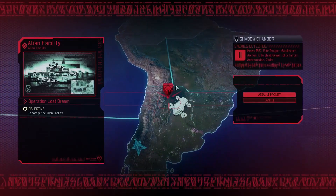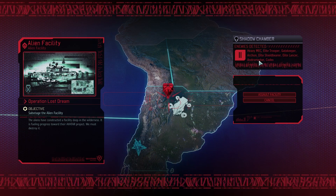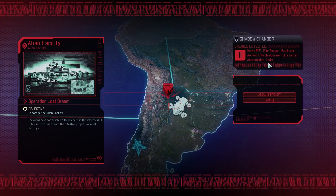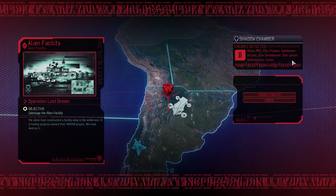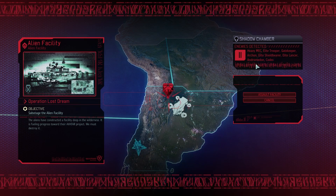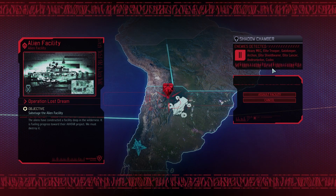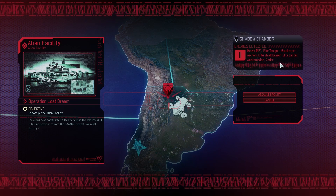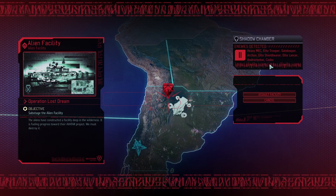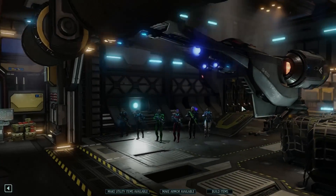Here we go with the facility mission. The enemy composition is: heavy mech, elite trooper, gatekeeper, archon, elite shield bearer, elite lancer, dromedon, and a codex. That means no hacking apparently - the gatekeeper can't be hacked. No psi stuff, so we don't have to worry about willpower, which means we can bring the shaken person. There's going to be a fair amount of armor, and we want a couple of flashbangs to catch the codex.